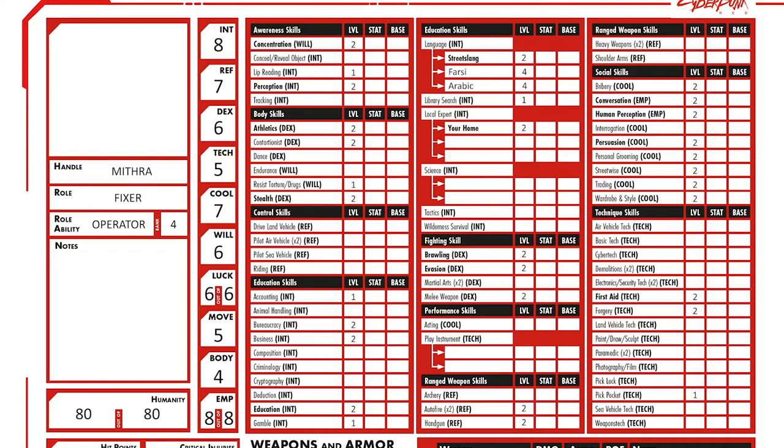With 28 points to spare, I go through each skill listed at 2 and start increasing some to 3: Perception, Business, Language Streetslang, Local Expert Your Home, Evasion, Handgun, Bribery, Conversation, Human Perception, Persuasion, Streetwise, and Trading. This costs 12 points, giving me 16 to spare. I then spend points to increase some of those to 4: Business, Language Streetslang, Evasion, Handgun, Conversation, Human Perception, Persuasion, Streetwise, and Trading. This costs 9 points, giving me 7 to spare.